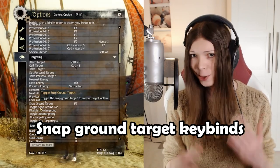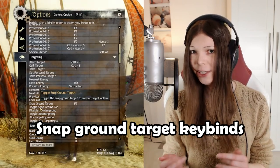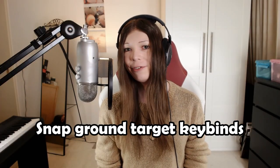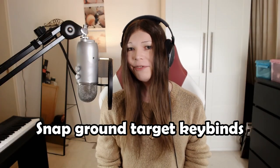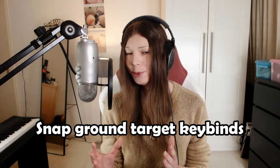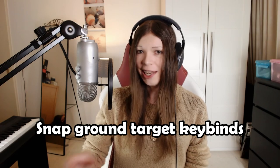There's one keybind that toggles it, and there's another keybind where you have to hold it down for the setting to be active. Personally, I bound this to one of the buttons on my mouse, so I can very quickly center my grenades and make sure I don't miss. And then when I want to put a water field somewhere else, I can just let go of it.